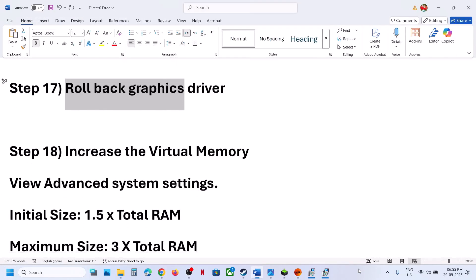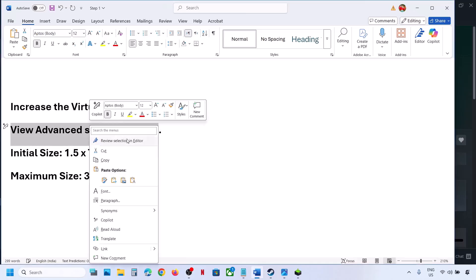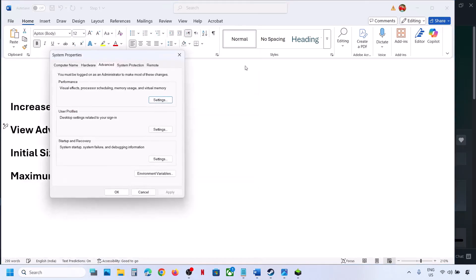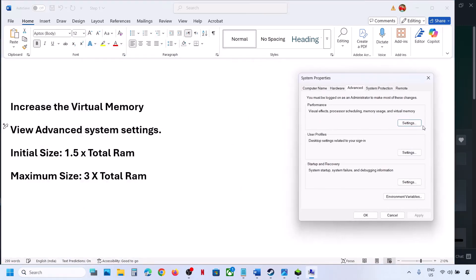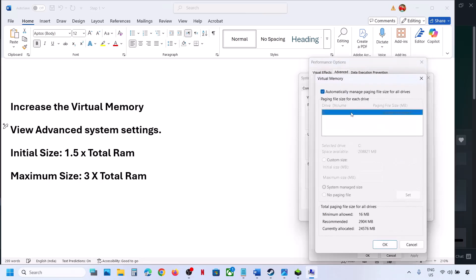The next step is to increase the virtual memory. Type in 'View Advanced System Settings' in the Windows search box and click on it. Under the Advanced tab, click on Settings for Performance, then click the Advanced tab again and click Change. Uncheck the automatic management box, then select the drive where the game is installed and select Custom Size. For the initial size, use 1.5 multiplied by your total RAM in megabytes. For maximum size, use 3 multiplied by your total RAM in megabytes.